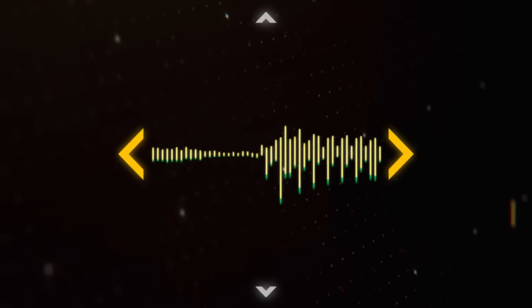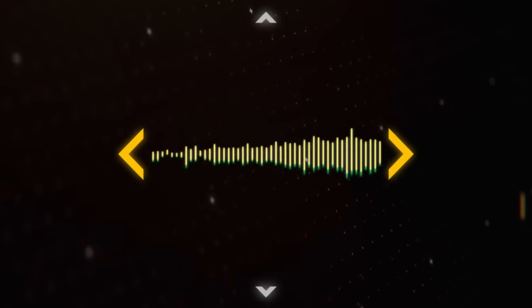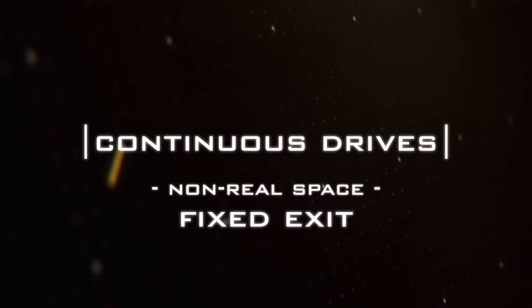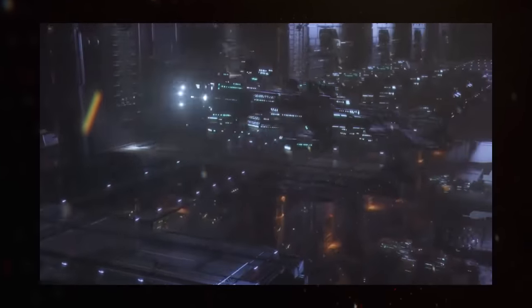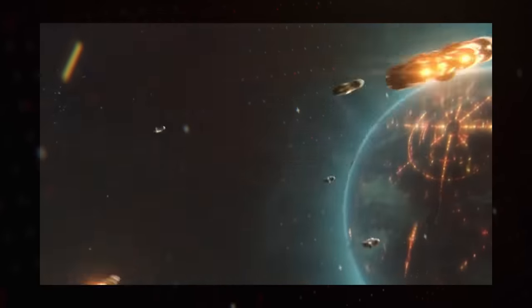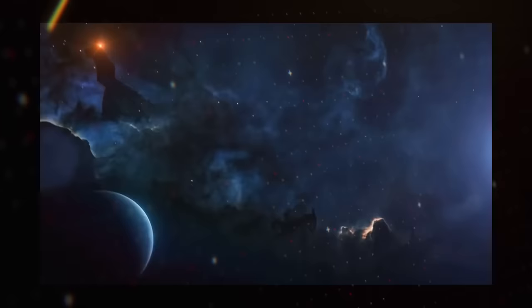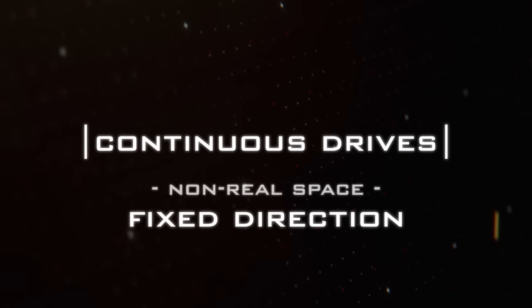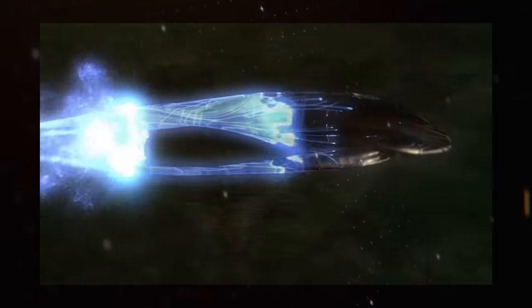For sci-fi vessels that have their own hyperdrives, there tends to be three main subtypes of hyperspace travel: fixed exit, fixed direction, and total navigation. Fixed exit hyperspace locks in the ship's destination upon entry, and sometimes hyperspace can only be entered in specific areas as well. So-called hyperlanes are a fairly standard gameplay mechanic in space-based strategy games like Stellaris, Endless Space, or Sins of a Solar Empire, creating specific routes through space to attack and defend. Fixed direction hyperspace is slightly more flexible — while the direction of travel is locked in, the ship can drop out of hyperspace at any time and any distance from the entry point. I think this is what Farscape's Starburst is, though let me know if I'm wrong.